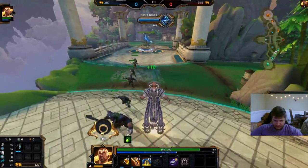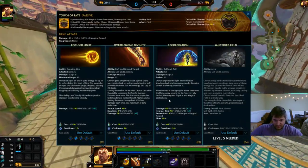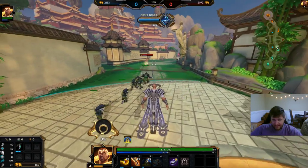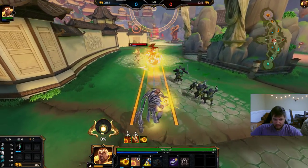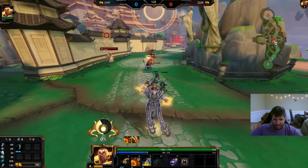The three is a heal - it's a heal, a knockup, and a slow, and an AoE heal at that. Not to mention, if you heal an ally you get a protections buff with it. The only problem with that is this is duel and you don't have allies.